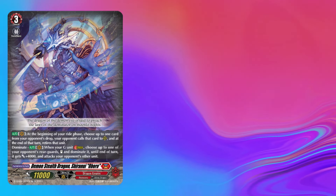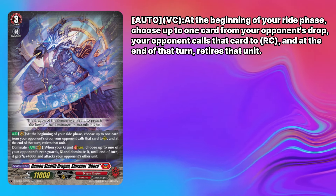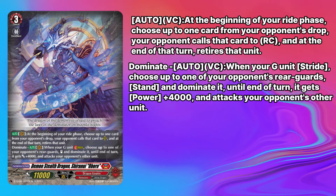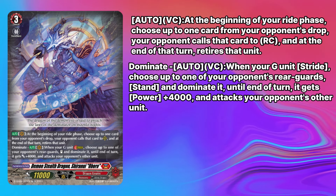and this change will most likely be coming to the English side soon. Lastly, we have the grade three Shiranui Oboro. This blast from the past can call a rearguard from the opponent's drop at the start of your turn, setting up the stride skill. When Oboro is stridden over,